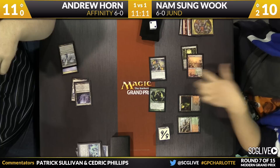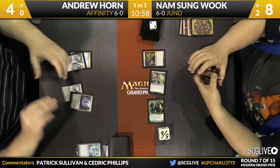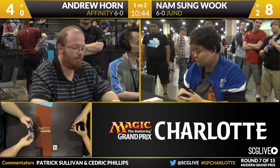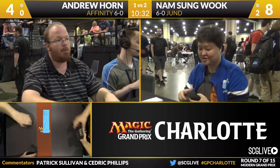Here's an attack for seven — Terminate for five or six right now. Bloodcrypt going to enter the battlefield untapped. There's a copy of Fulminator Mage — getting him is unnecessary. You're an animal. Leave his lands alone; you've done everything else this game. And that is going to do it — Nam Sung Wook is going to win this match over Andrew Horn, two games to one. Jund looks to demolish Affinity. A very, very good draw for Nam Sung, not a great draw for Andrew. Without Arcbound Ravager arriving on time and Jund drawing a Shatterstorm, forget about it — not a lot to be done.